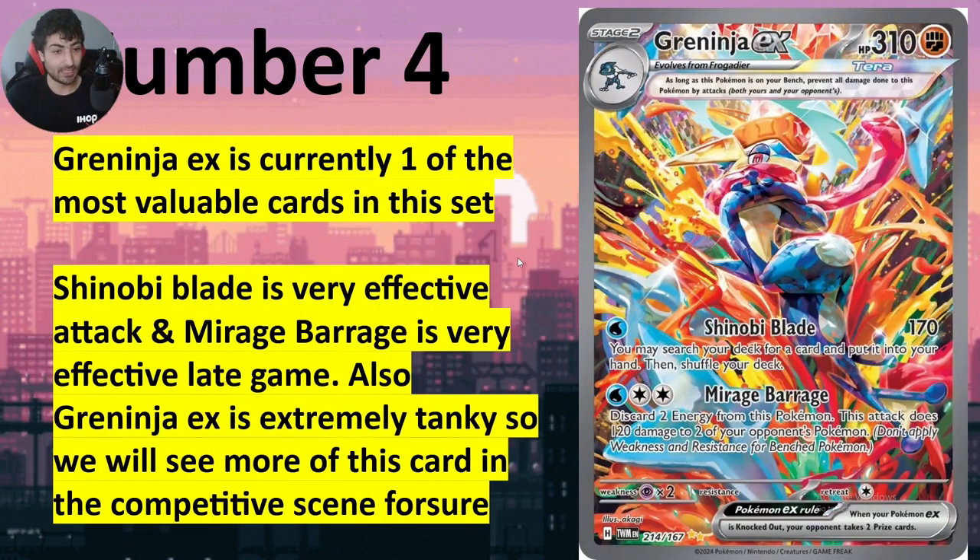Let's move on to number four — we have Greninja EX. Greninja is so strong. This Greninja kind of does what Radiant Greninja does, but a little bit better. This actual card is one of the most valuable cards in the set right now — it's a beautiful artwork. Its Shinobi Blade attack is absolutely impressive: you do 170 damage and then search your deck for any card you want. The problem is you can't use that card because you just attacked, but if it's a supporter or anything that sets you up for next turn, you're pretty much golden. We're gonna see a lot of impressive decks coming out of this Greninja combo.